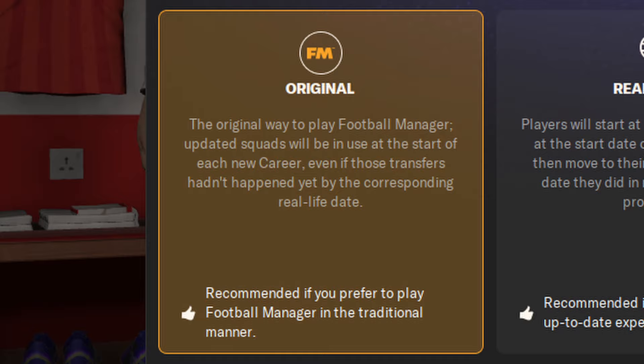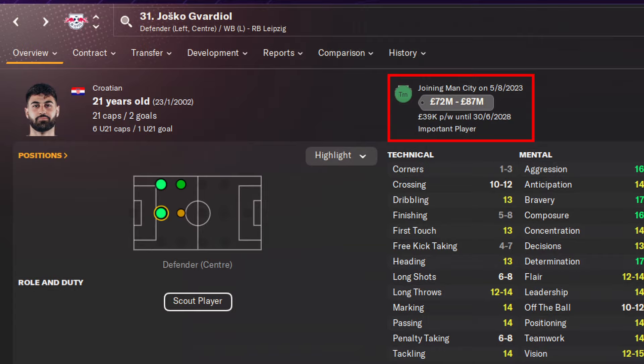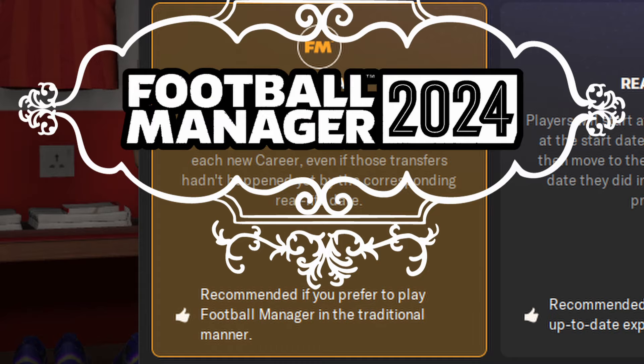We first have to pick one of the newly added game modes. We've got Original, where all the real-life transfers are already made and are immediately available for the classic Football Manager experience. We've got Realistic, where you start with the squad from the end of the last season, but all the real-life transfers have been scheduled to happen in-game on the date they happen in real life. And we've got Your World, where none of the real-life transfers will happen in-game, so it's all up to you. It's up to your own personal preference, so there's no wrong or right. If you're unsure, I'd advise you to go with the Original game mode to get the old and reliable Football Manager experience.